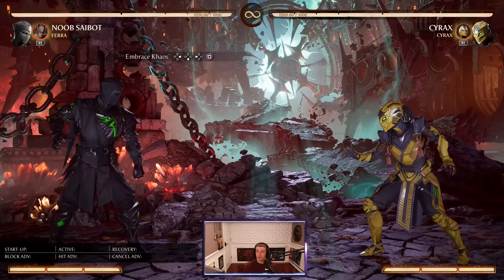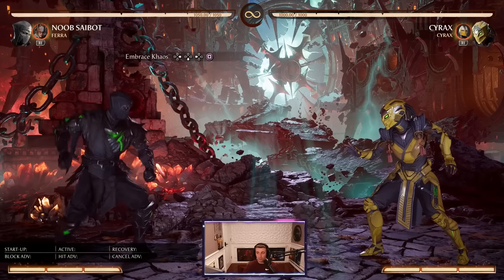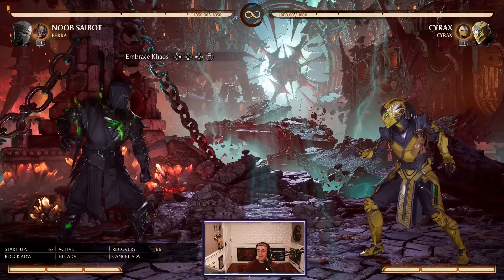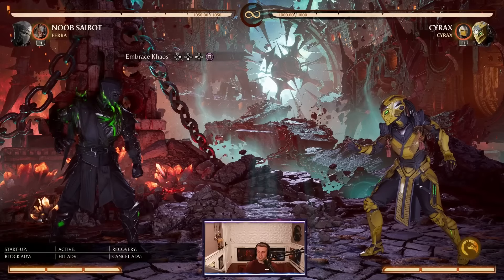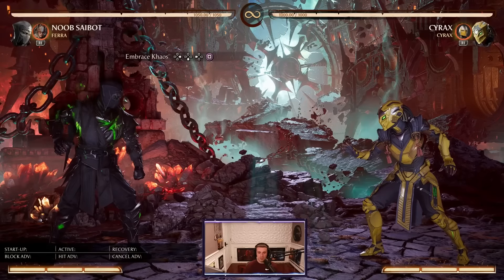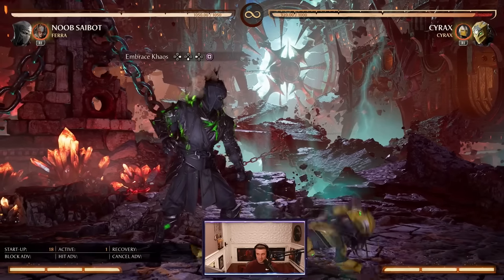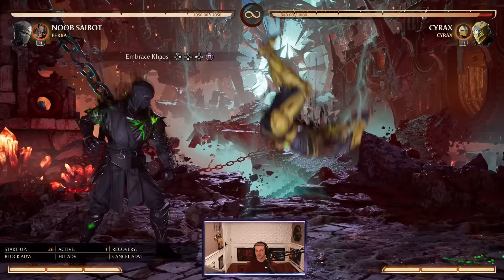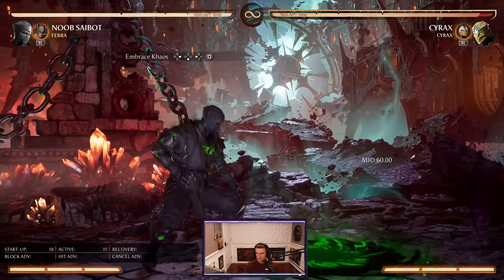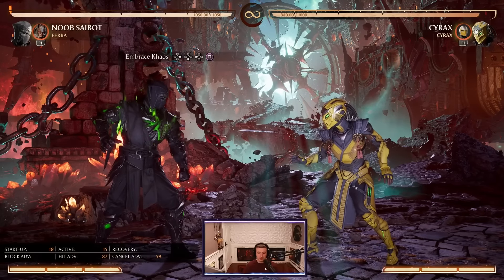Here's where Noob Saibot breaks the game. He has the Embrace Chaos special move — that's forward, down, back 1. He brings out the hand he keeps on his belt, squeezes it, and activates a game-breaking mechanic: any special move in his kit will now become a launcher without the use of meter. The Running Man sends them through a portal, down-back-4 sends them through a portal, down-back-3 sends them through a portal, his slide sends them through a portal, even his Dive Kick sends them through a portal. So 90% of his special moves are now meterless launchers. It's crazy.